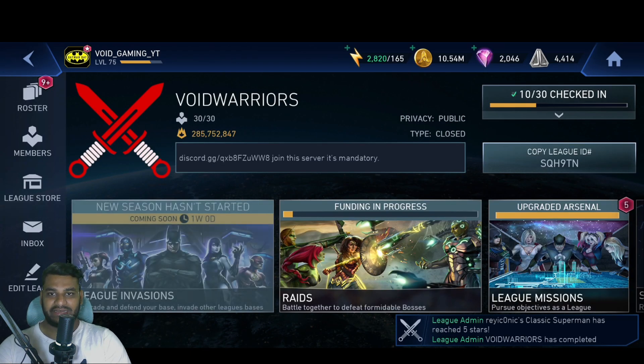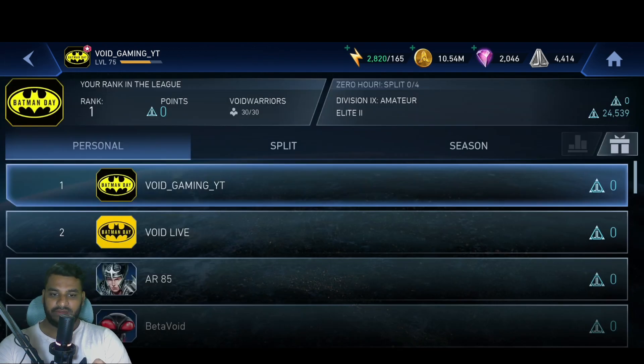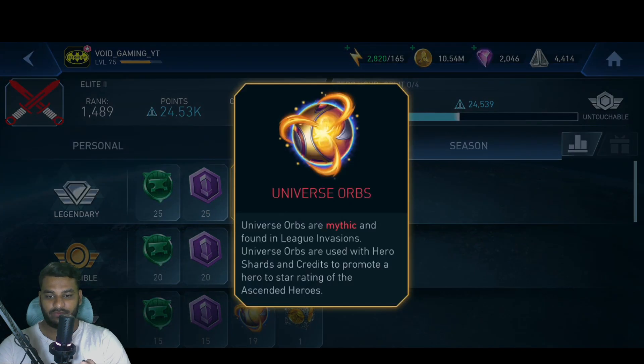We're back. We should be able to see the rewards here. This is exactly what I was looking forward to — we have the new Universe Orbs. Universe Orbs are mythic and found in League Invasions. They are used with hero shards and credits to promote a hero's star rating beyond seven stars, creating an ascended hero.